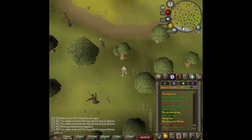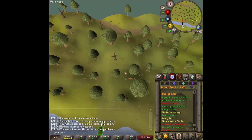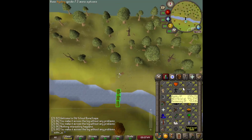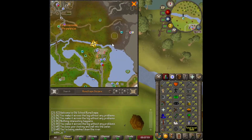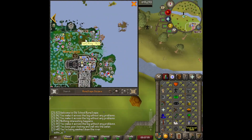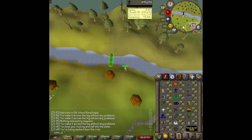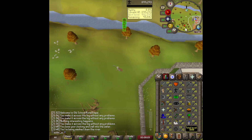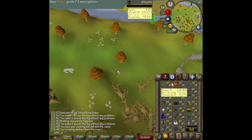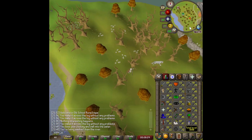Hey guys, welcome back to another scuffed Iron Man video. Last episode we were doing a bunch of skilling and we got 60 prayer, 72 agility. 72 agility allows access to the Hallowed Sepulchre all the way in Dark Meyer, and that's gonna be where we do agility training once we can unlock it. We just got a few quests to do to get there and they're considered master tier quests.